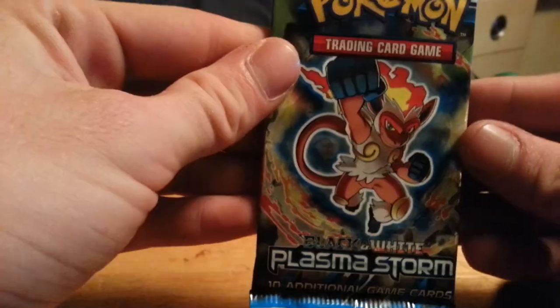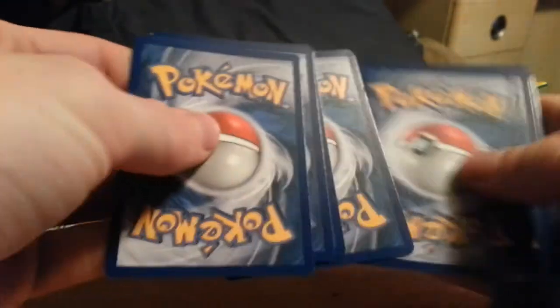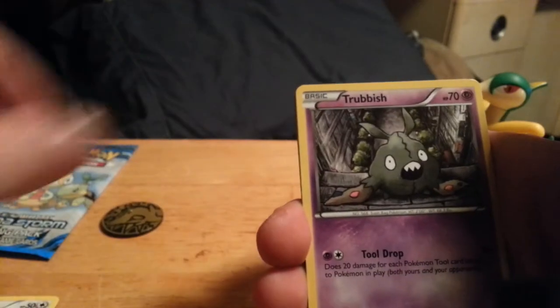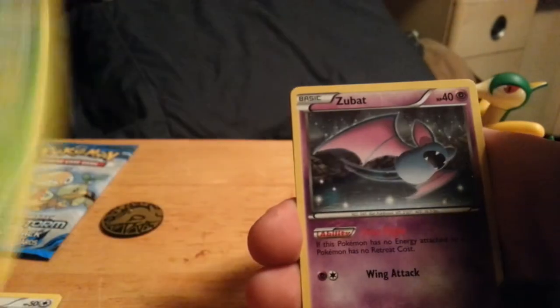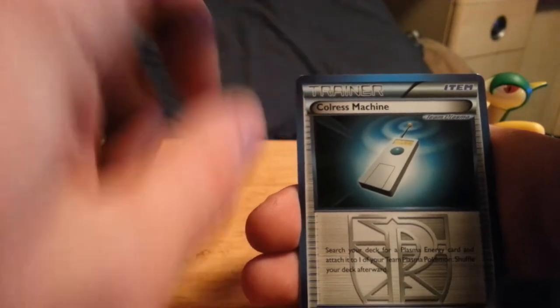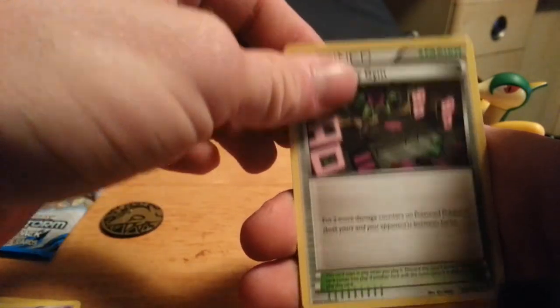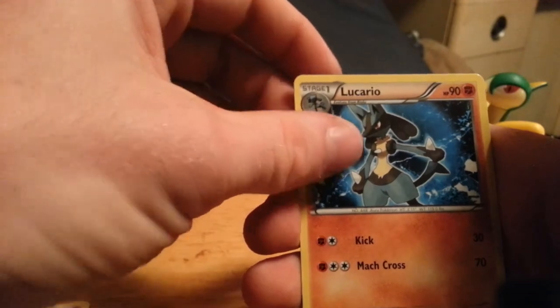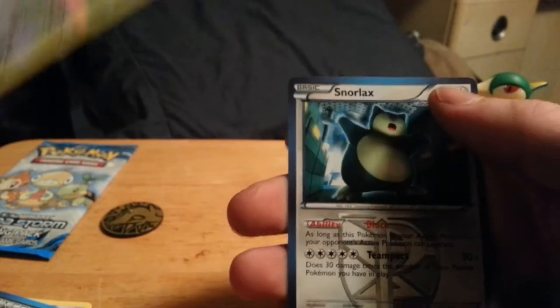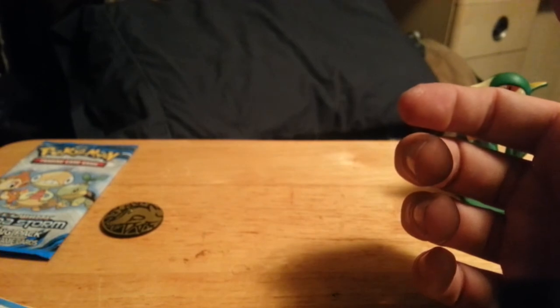Now we move on to our Plasma Storm pack — hopefully we can pull something good out of this, probably not with my luck, but hey, we can all hope. We have a Patrat, Trubbish, Rufflet, Combee, Zubat, Colress Machine — this is a very good card, I use this in my Thundurus-Deoxys deck, I love that card — at a Burbank City Gym, very nice, two good cards one after the other. We have a Lucario, a reverse Togetic, and our rare is a Snorlax. So not any great rare cards, but I got some good trainer cards, which is pretty good.